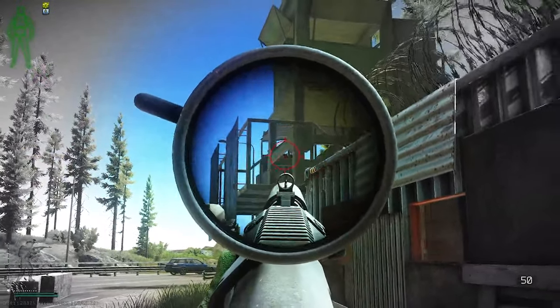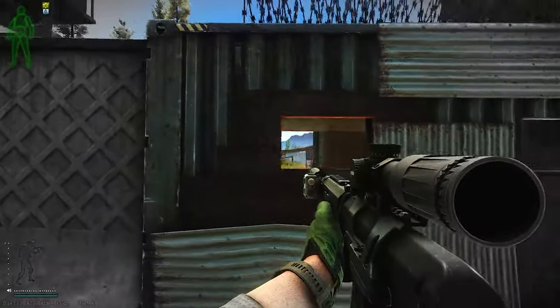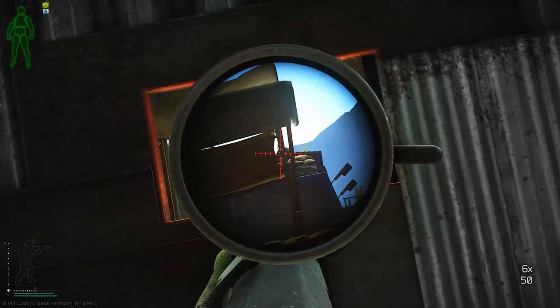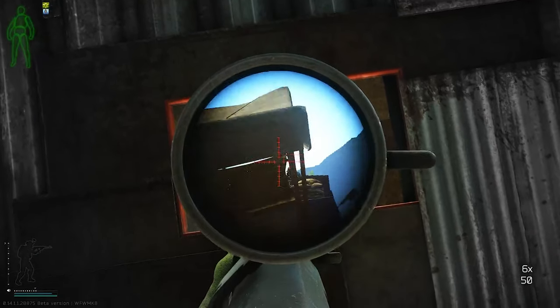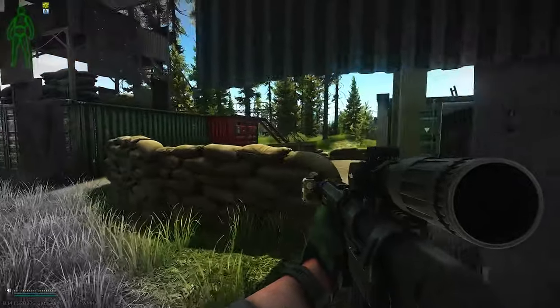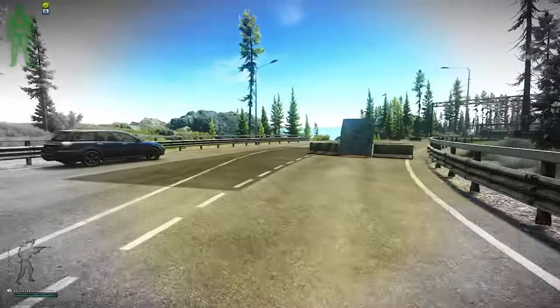You can see another gunner right there. Take him out. Then what you want to do is come to this last window — there's a gunner right there we can shoot. I actually peeked out too far. If you get the peek right, he won't shoot at you. But I peeked out a little bit too far. Took him out, so that's fine.